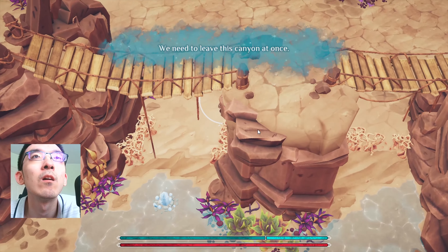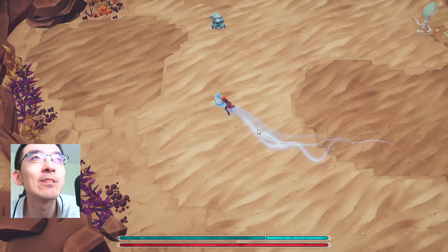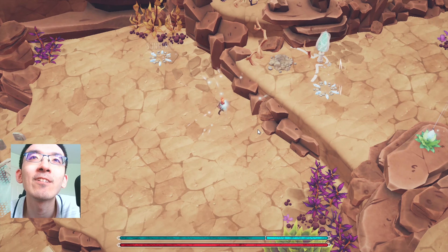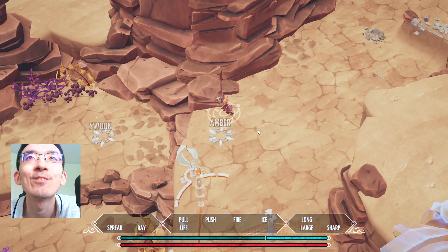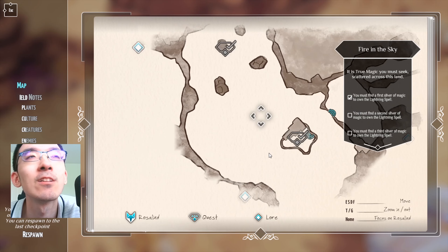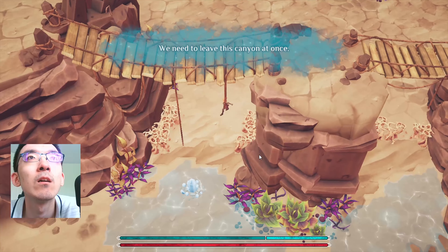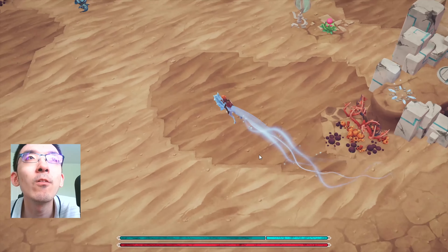The Fox says we need to leave this canyon at once. It automatically pulls me to go up. I guess I have to go north? Can I destroy this somehow? He says we need to leave this canyon at once, but he doesn't say where. I can't really go down — it always pulls me up.